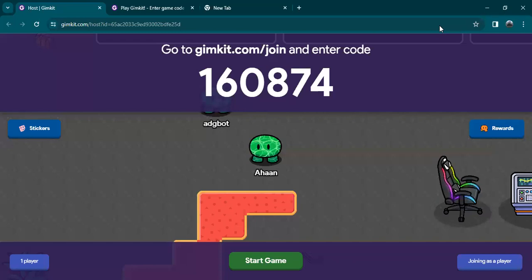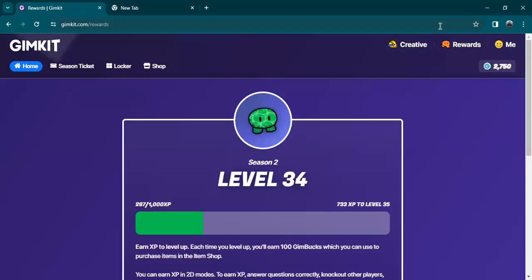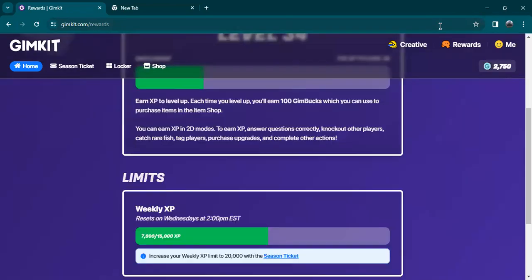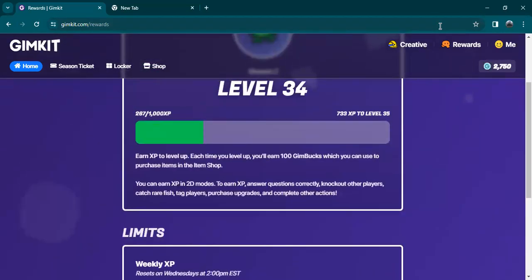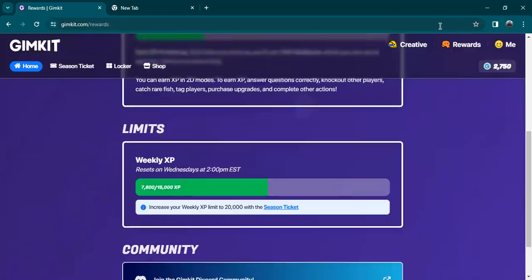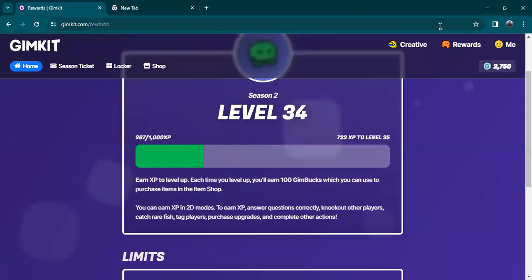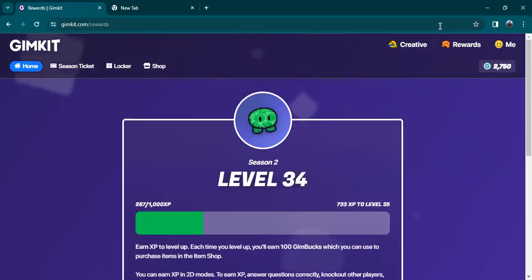Going back to gimkit.com — let's see how much we got. So, rewards: 7800. We needed one more to hit 8000, but that's okay, I'm still fine with that. We got 7800 XP. And now I have 2750 Gimbucks — we got 400 Gimbucks within a 7-minute game. That's just awesome!